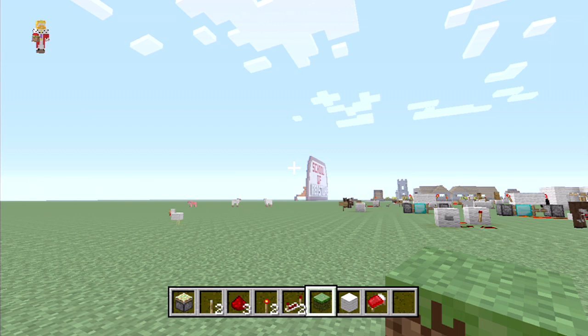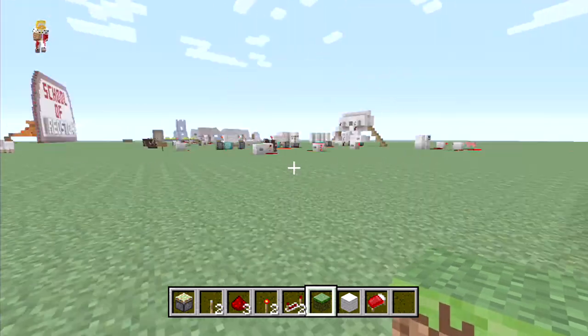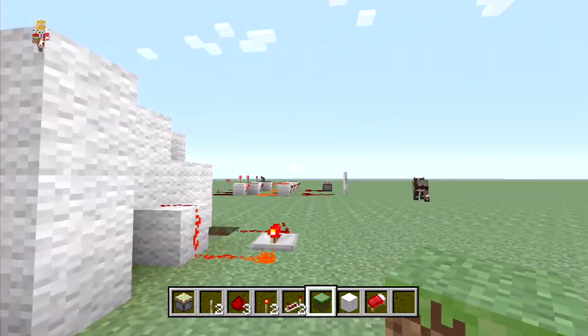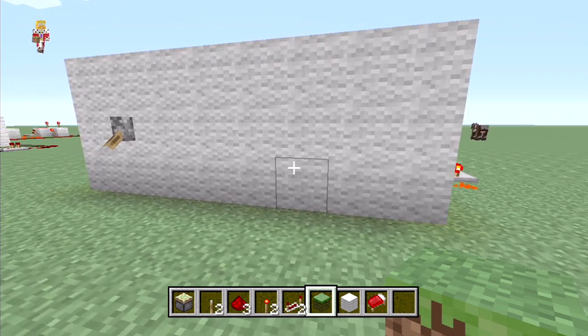Hey guys, you're watching this one and only, my name is AJ and welcome to School of Redstone. This is lesson six and over the last few episodes we've gone through different gates and everything like that, so now most of those are done we can move on to actual uses — stuff that you can do in your survival.